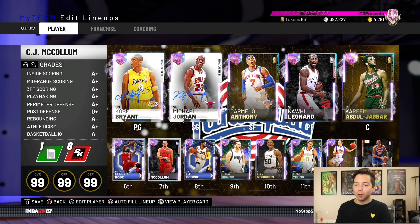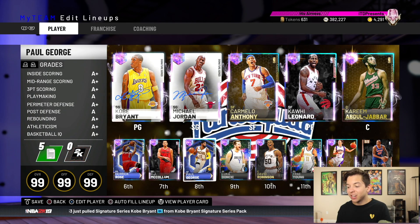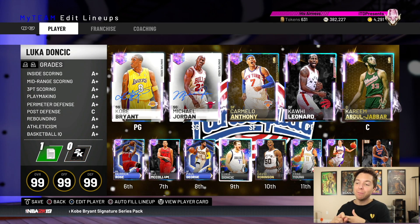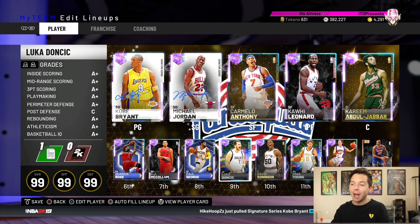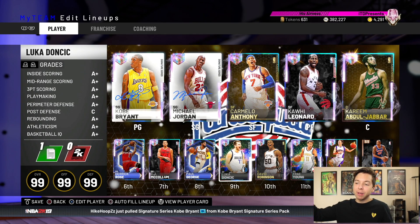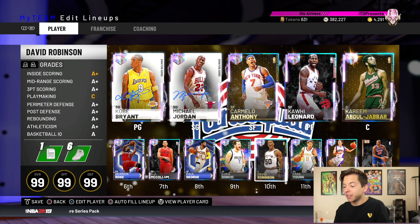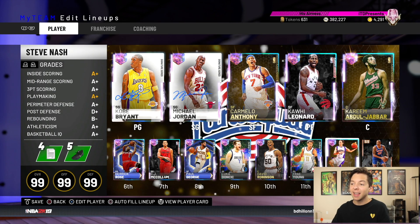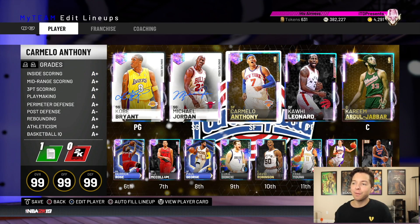Kareem is 700,000 — I think I would actually cry if I had to quick sell him. Then we got Derrick Rose who is 220,000. CJ McCollum is 140K. PG is going for 600K. Luka is going for almost 1 million MT — the last one went off for 955,000 MT. He's the biggest piece for getting that Galaxy Opal Ben Simmons. We also have David Robinson at 410K, Trae Young at about 200, and Steve Nash at about 175.